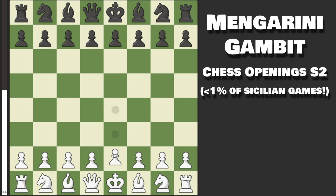Pawn to e4 and pawn to c5 constitutes the Sicilian Defense, and usually you would play knight to f3, knight to c3, pawn to d4, and go into some mainline that has been analyzed to absolute death. However, in this video, I'm going to show you a relatively new gambit that is extremely fun, will take any Sicilian player out of theory, and only occurs in less than 1% of Sicilian games.